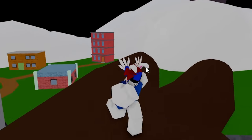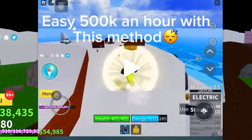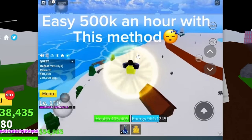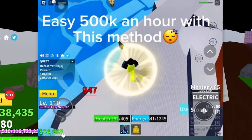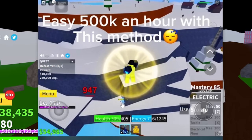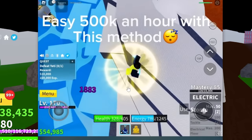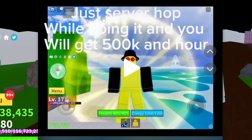At the end of the video, I'll show you guys a secret glitch that will actually give you a bunch of money, so keep watching. This next method says easy 500,000 an hour. He has 50k so I'm not sure I believe him. He's just fighting the boss with Buddha and he's only level 170, so this is for every level - just server hop while going in and you'll get 500,000 an hour. I believe this method but I'm not gonna try it because this looks like a low-level method.